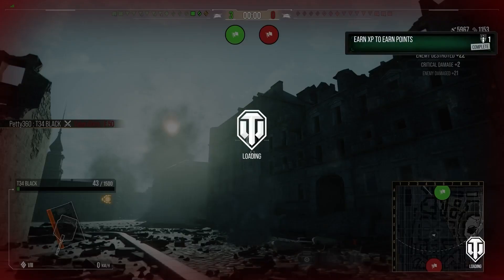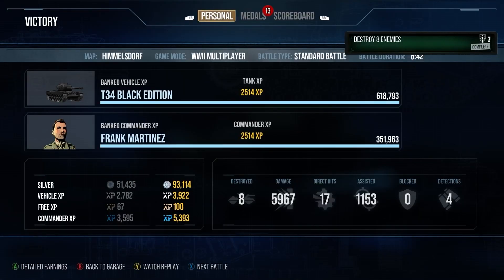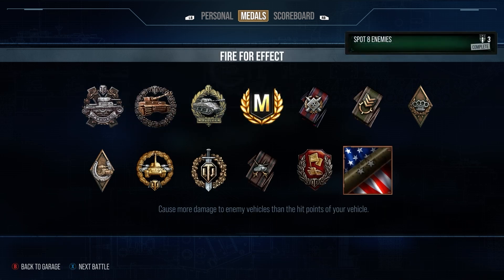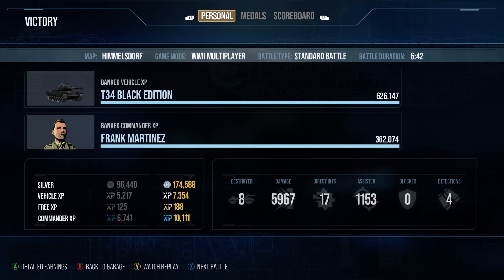We finish with 5.9k damage, 1,100 assistance, 8 kills, and 2.5k base XP — nearly 6k damage and 7,000 combined. We earned Pascucci's Medal, Devastator, Radley-Walters Medal, High Calibre, and Top Gun. A great game for a tank that is definitely a lot better now since the buffs — the buffs really have helped it a lot. As always, thank you very much for watching. I hope you get lucky — see you next time.